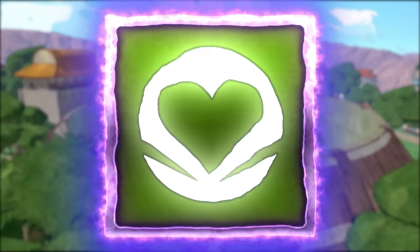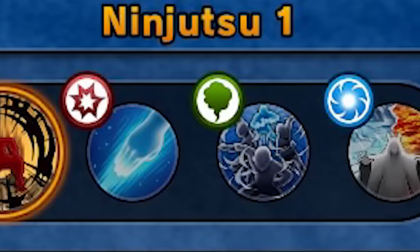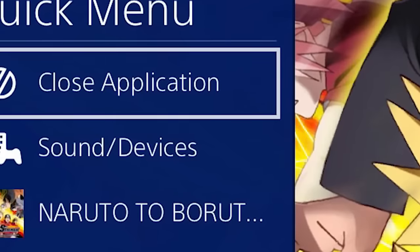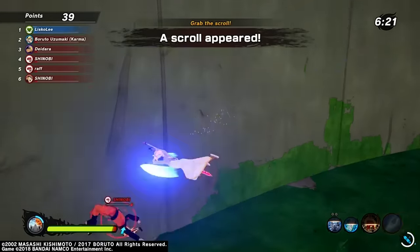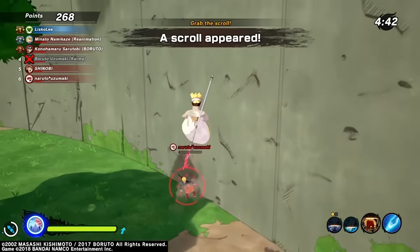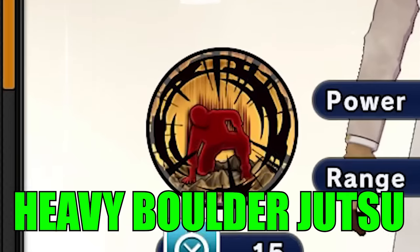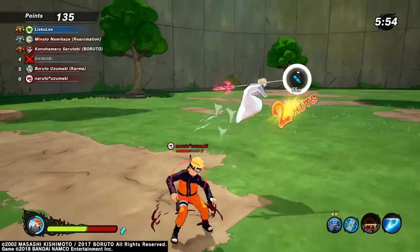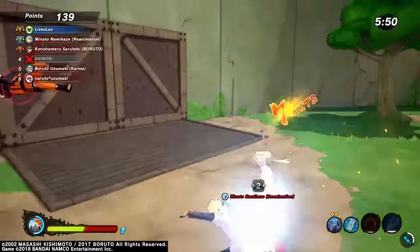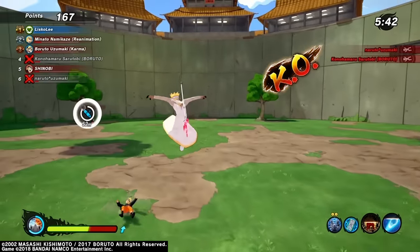For the finale, it's time to showcase the best healer build in Shinobi Striker. If I see a sweat using this build while I'm not on my main attack build, I might have to close the application — it's just way too toxic. If you get hit by the Chakra Scalpel you can't use your ninjutsu, can't use your ultimate, can't even chakra jump — you're just a sitting duck waiting to get slayed. Then you've got the Heavy Boulder jutsu: once you get hit by that you can't even move. Once hit by both jutsus it's literally game over.